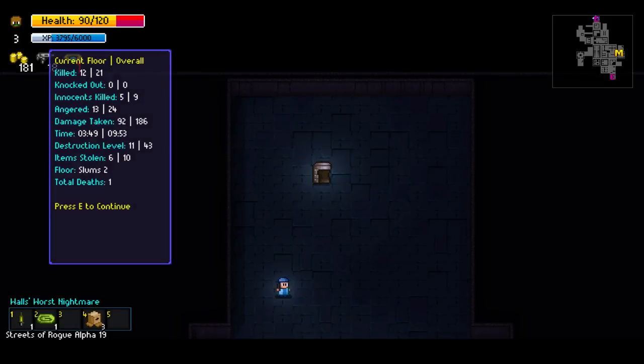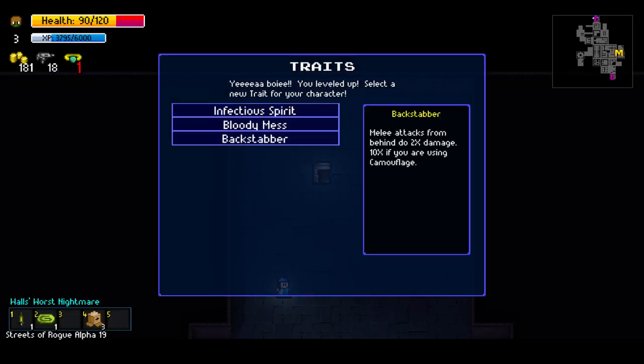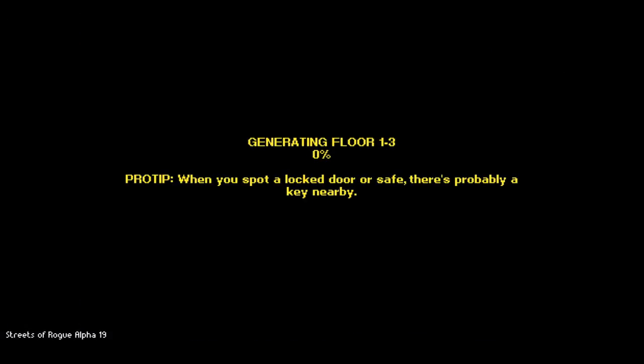Level stats: killed 12 out of 21, killed 5 innocents, angered a lot of people. We leveled up — options include extra health or melee attacks from behind doing 2x damage, 10x with camouflage. We're at 18 minutes and I want to show off a different character, so we're pulling back to the main menu.